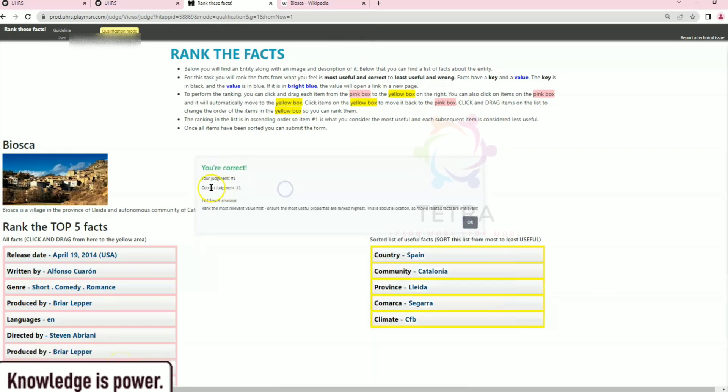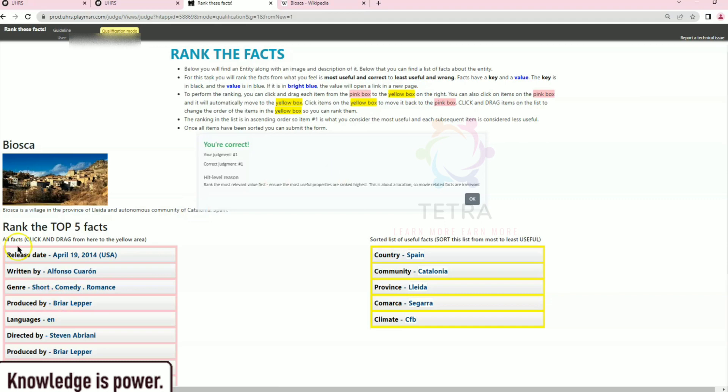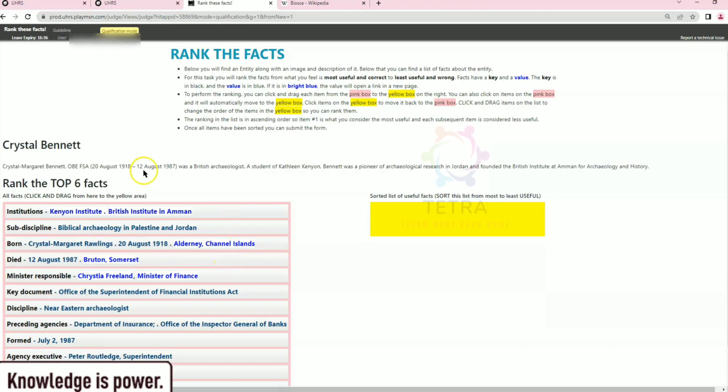We can see the judgment is correct: 'Rank the most relevant value first, ensure the most useful properties are ranked highest.' We have to ensure that the most useful property ranks highest. This is about a location, so movie-related facts are not relevant — we were right. Those remaining ones are movie-related facts. Let's move to the next question: Crystal Bernet. Same process — first understand what this entity is.